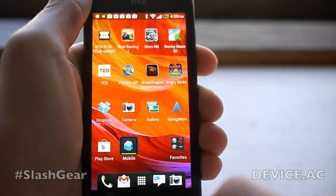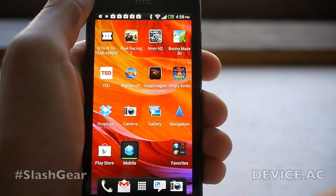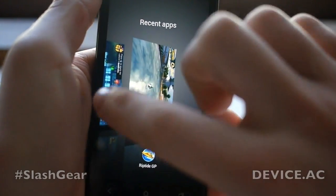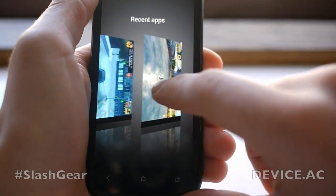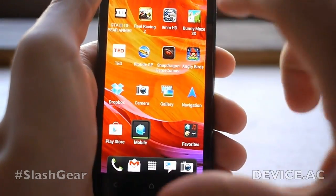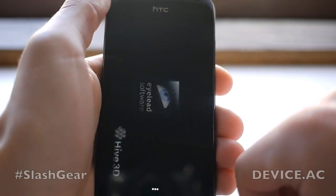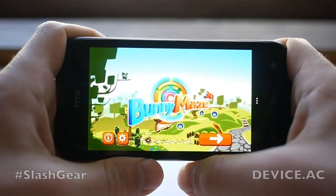Jumping back out, and as I'm doing this I'm going to leave these apps open. Next thing we're going to look at, once it loads, is Bunny Maze 3D. I'm going to leave Riptide GP open, leave GTA 3 open, and leave all this stuff open as we're doing it. This game is part of Snapdragon Game Command, meaning it was developed with Qualcomm so that it is optimized for Qualcomm devices — it should work perfectly well.